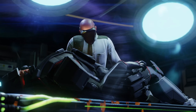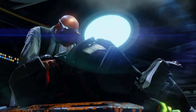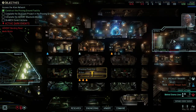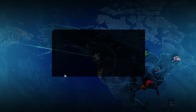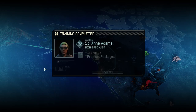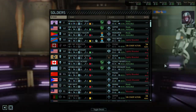Researching ADVENT Trooper Autopsy: the common Advent trooper is seemingly human — the aliens have disguised this divergence from the human form with a carefully designed helmet. Also checking SPARK research and plated armor at 18 days, and a facility lead available.